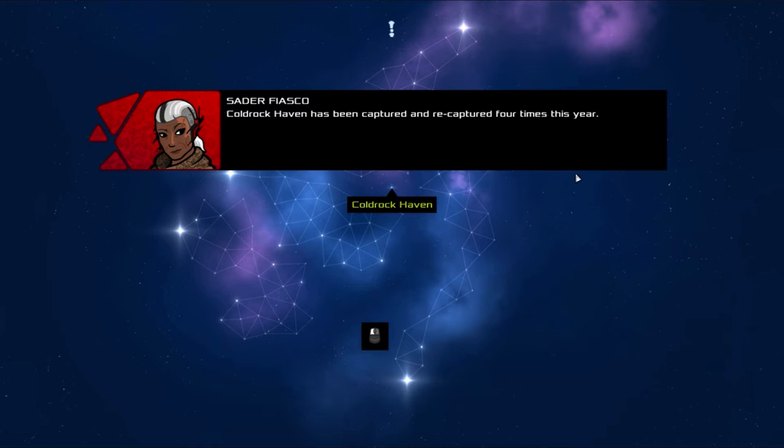Cold Rock Haven has been captured and recaptured four times this year. The first three times, no one who lived there could fight it. This time, one of them can. This time, one of them has a 40-year career in espionage, a breacher stealth pod, and a kinetic facebreaker. So it's gonna change hands one last time — this time, I'm taking it.